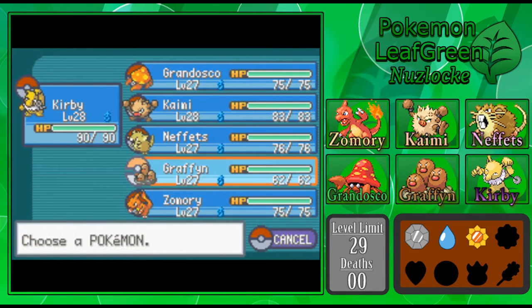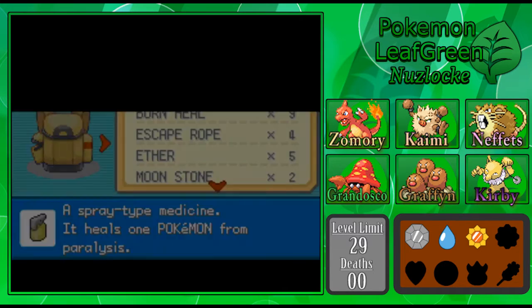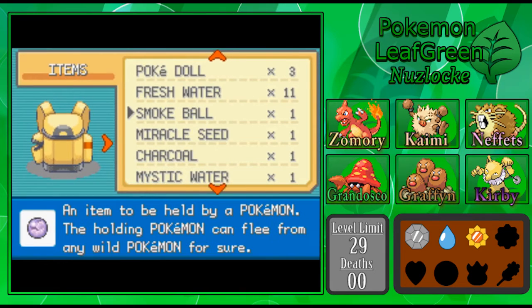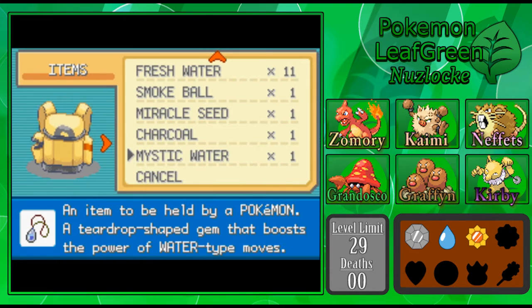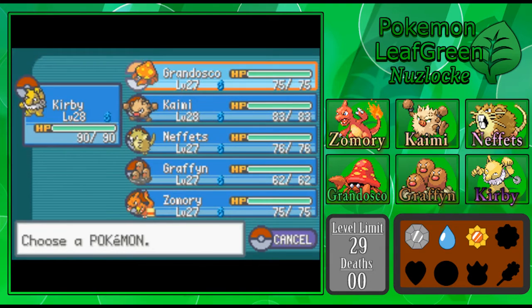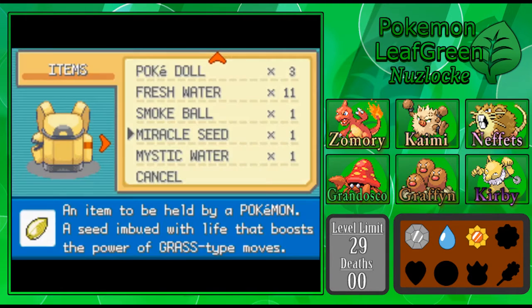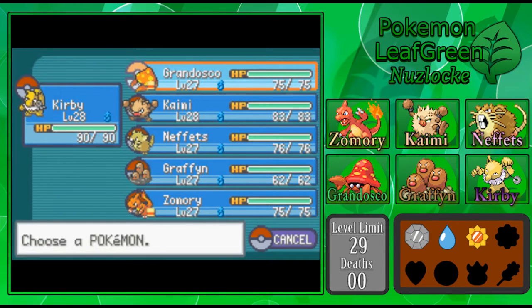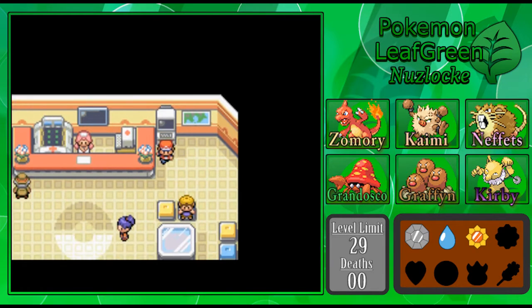I want to give my Pokemon some items. I'm going to give Zamori the charcoal I bought, because that'll power up his Ember — really good in this upcoming gym. The Smoke Ball lets the holding Pokemon flee from any wild Pokemon for sure, which will be good in case we run into something nasty while trying to get an encounter. We'll give Zamori the charcoal, and I'm going to give Grandosco the Miracle Seed to power up his Bullet Seed. We don't have anyone to give the Mystic Water to at present, but if we ever pick up a Water-type, that'd be a good choice.